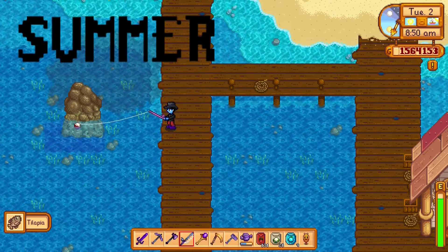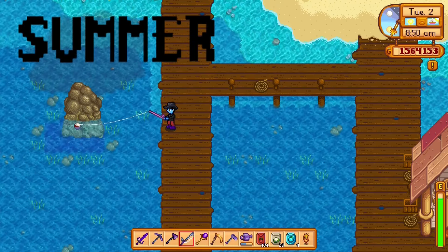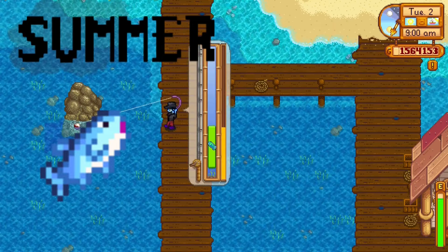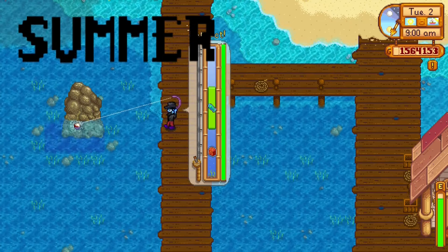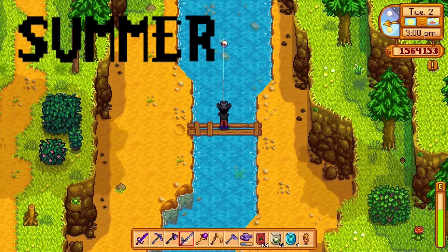The pufferfish can also be caught at Ginger Island at any time, but if you don't have that unlocked, summer ocean when it's sunny is your spot. The tuna can be caught in summer in the ocean from 6 a.m. to 7 p.m., any weather, and can also be caught at Ginger Island anytime.